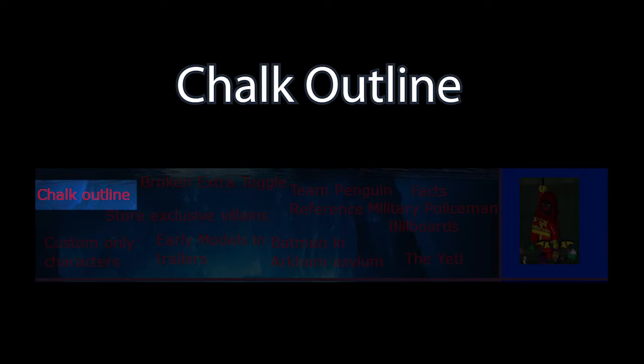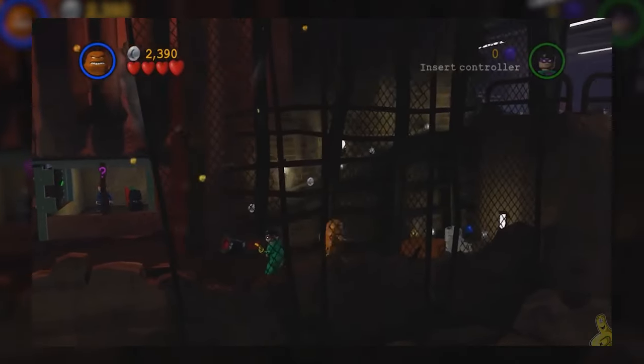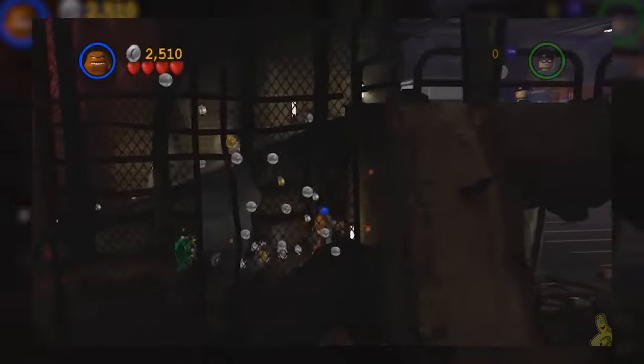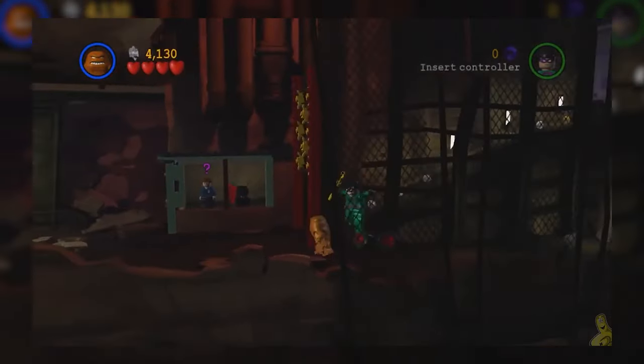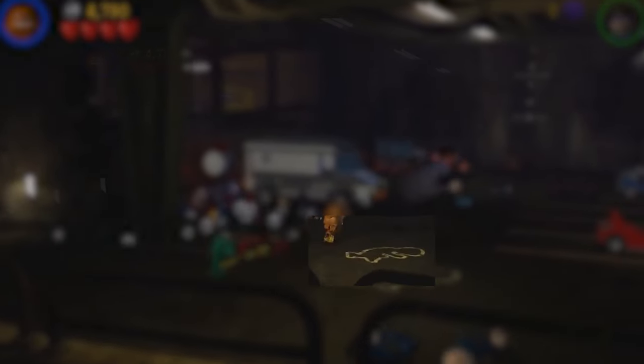Chalk Outline refers to the first level in the villain's storyline — the mission where the Riddler makes a withdrawal. There is a chalk outline on the floor in the parking lot under the bank, indicating the presence of a dead LEGO minifigure. There is no context as to why this is here other than to add to the eerie, creepy, and mysterious atmosphere of this universe.